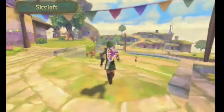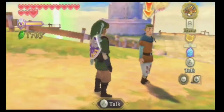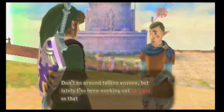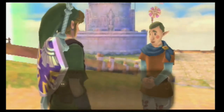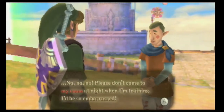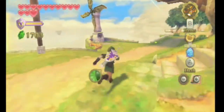Alright, now that we're finally here in Skyloft — that took a while to fly here. If we go down by the bird statue, here is Fledge. He says: 'Hey Link, any closer to finding Zelda? Don't go around telling anyone, but lately I've been working out at night so that I can be as strong as you. I'll be embarrassed if you come to my room at night when I'm training.' Yeah, okay, Fledge. You'll be embarrassed — that's right.